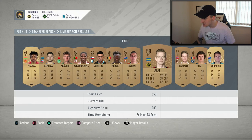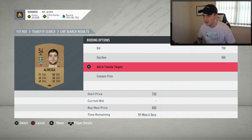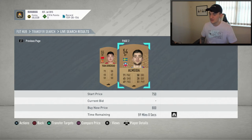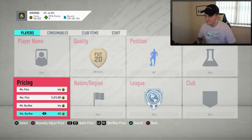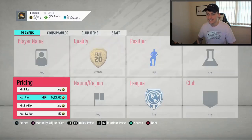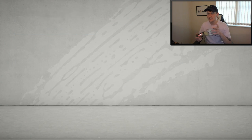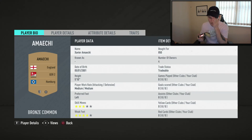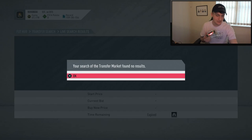Right forward — there's one at 800 coins there. Is there anything cheaper than 800? That 800 coin one is actually the cheapest. A 54-rated right forward — I don't think anyone's really after that. I'm going to try and snipe at around 650 and see if I can make some coins selling it on. I may have just panic bought a player — it doesn't matter. I'll chuck him over to the transfer list and get into the next method.